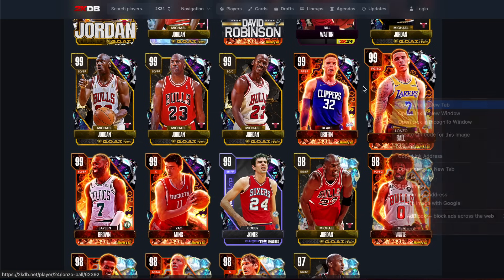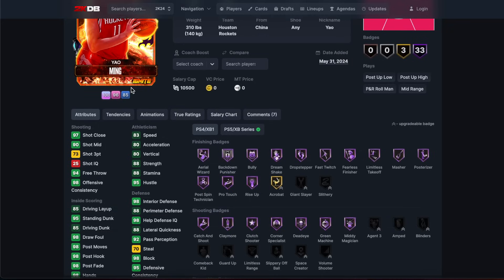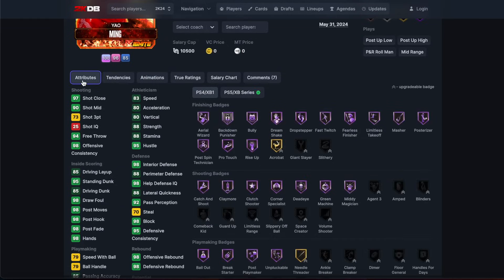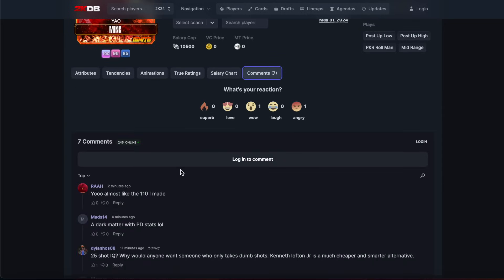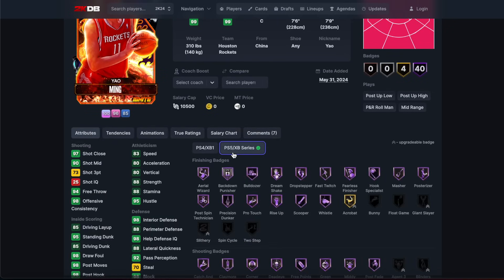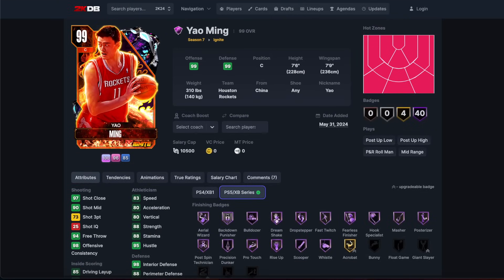The Jalen Brown card or Lonzo - that you're going to pull every single time. You're probably going to pull Jalen Brown or Blake Griffin; you're just not going to get Yao. They gave Yao a 73 three-ball. It's June - why does Yao have a 73 three-ball? It's usually a goblin card but it's June. Even if you get this card, 25 shot IQ genuinely does not matter. He's got 36 total badges - he's a dark matter with 36 total badges, or 44 on next-gen, with a 73 three-ball in June.